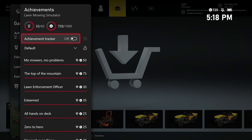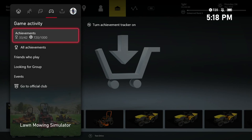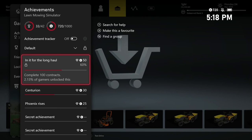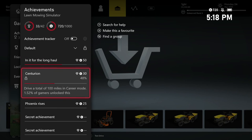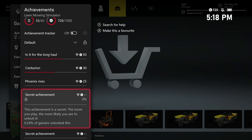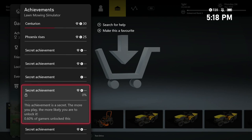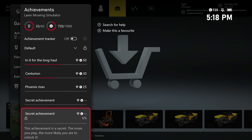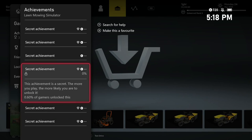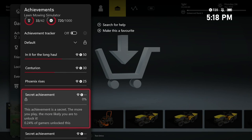That leaves us with nine achievements left: 100 contracts, driving a total of 100 miles, bringing a company from bankruptcy back into profit, getting to the Esteemed RP rank, mowing with an American mower on the 4th of July, and doing all the challenges. Those are the achievements we have left.